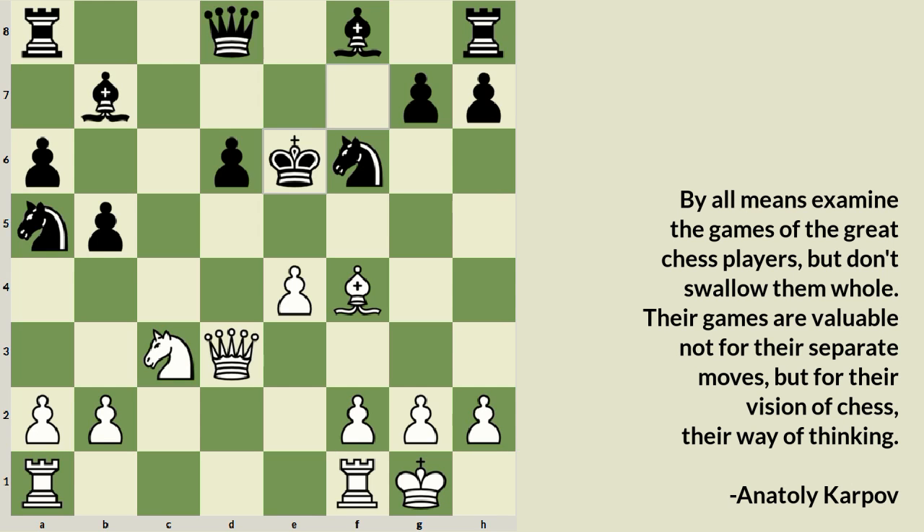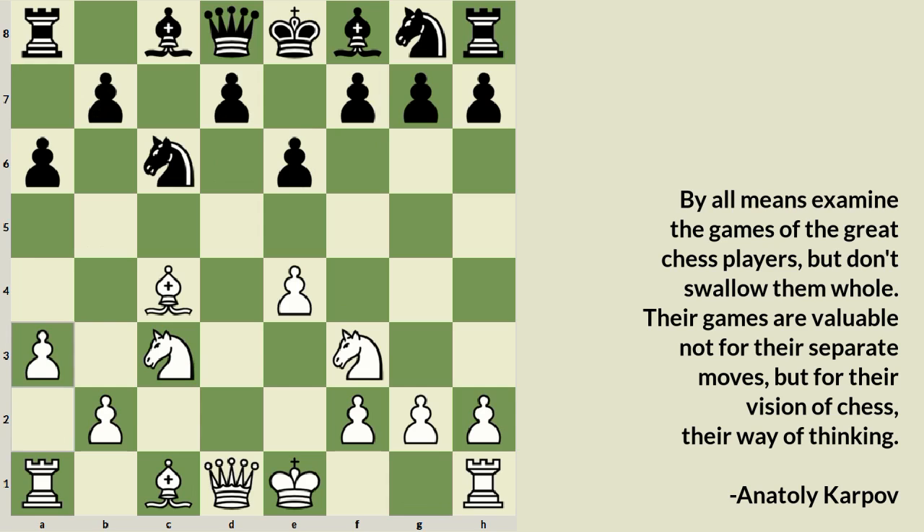There is a PGN file and PDF link available for this video and on my blog if you want to download and analyze it deeper. What was played in the game was a3, and after that e5 by Karpov. Both Bishop a2 and Bishop e2 are possible here. Bishop a2 is targeting the f7 square — a weak point in Black's camp — which is usually targeted by attacking players in the King's Indian Attack and the Morra Gambit.